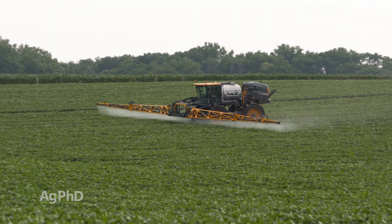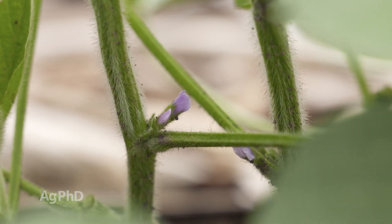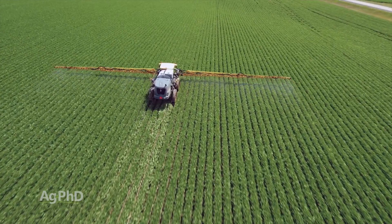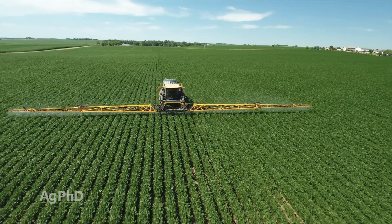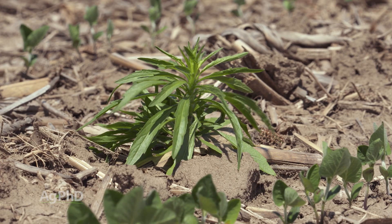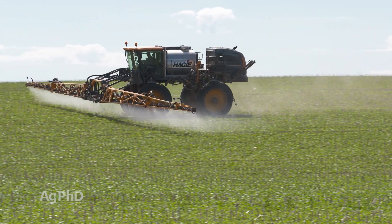Enlist One and Roundup are labeled up to R2 — that's full flower — while Liberty is only labeled to R1, that's first flower. So it makes way more sense to spray Liberty first, then follow with your Enlist One and Roundup later. When we talk about this two-pass approach, that may already be disappointing you — you thought this was your one-pass thing. It might not be, and it might even be a three-pass where you put down the pre, come back in with the Liberty early, and then come back with Enlist and Roundup later. Also, while Liberty has no resistant weeds, we do have resistant weeds to Roundup, and there are also some resistant weeds to 2,4-D. That's why putting those two products together helps — at least we've got one mode of action that's going to be effective.